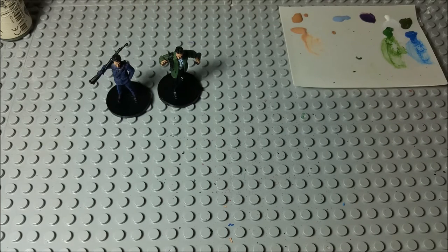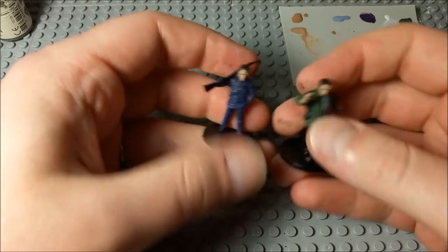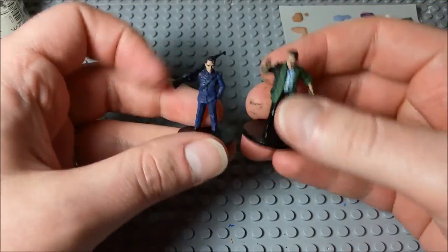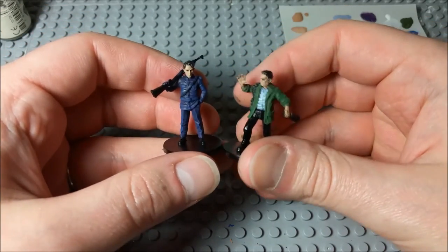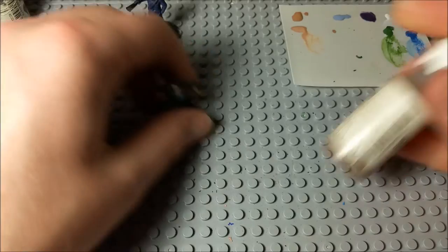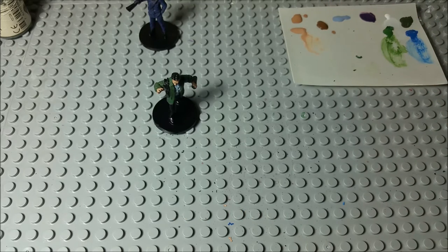Yeah, there we go — that brings out his jacket nice and bright, gives it a nice color. So we've got most of the core colors set for both of them. Now we're going to move on to a combination of colors for several things — we're going to use some Earth Brown and some Leather Brown to color and bring depth to their hair. It kind of looks like both of them have about the same brownish hair color, so for simplicity's sake we'll stick with that. We'll start with some Earth Brown here.